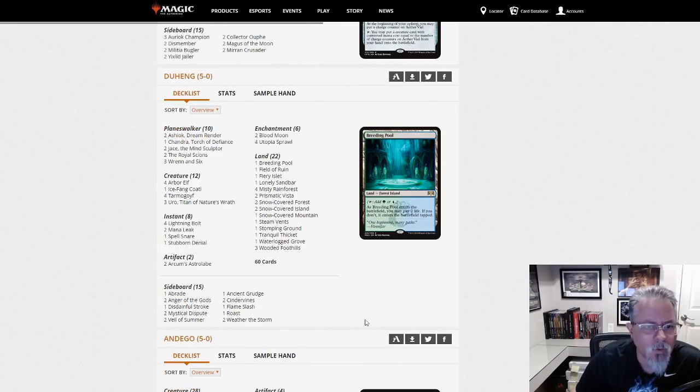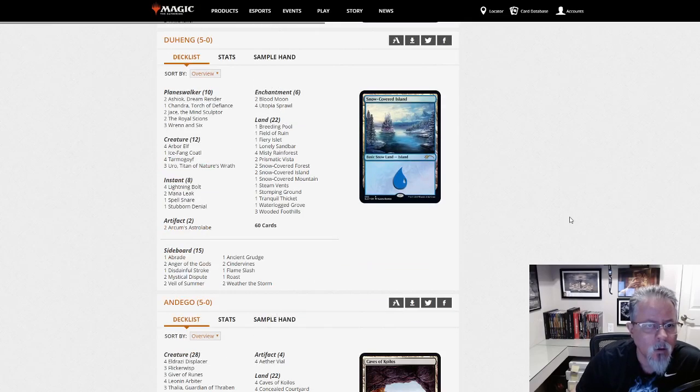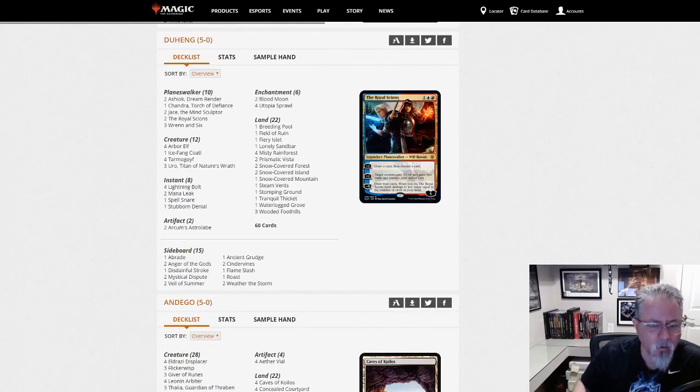Duhang with Temur Snow — kind of not really a control deck, just a Temur midrange build. What I like in this deck: Ashiok main is interesting, Chandra is interesting, Royal Scions. Good stuff. I could play this — I could see myself playing this. This would be about as big a deck as I'd want to get, given my tendencies towards aggressive strategies.